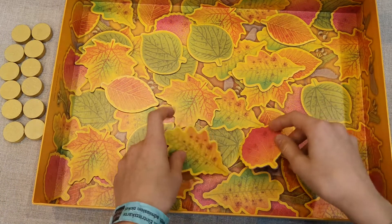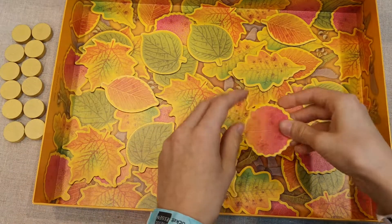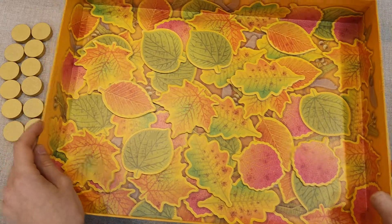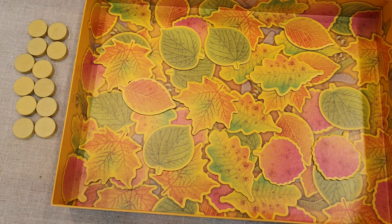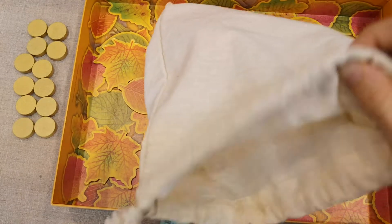We start the game by selecting out all the leaves which don't have anything on their backside — just a plain leaf — and put those in the box. Get the gold coins in one pile; there are more than shown here. Then grab the bag and put all the other leaves in it.